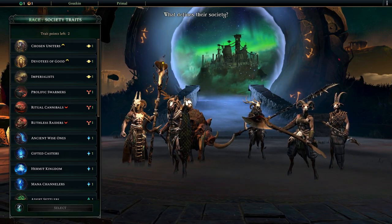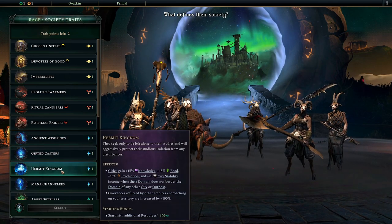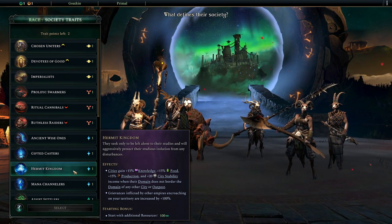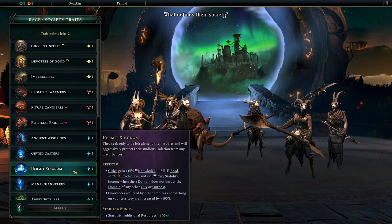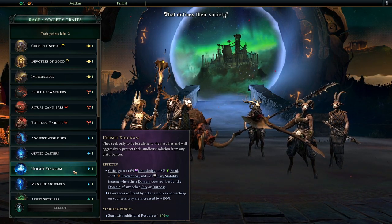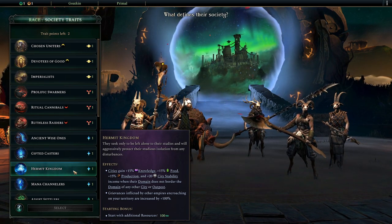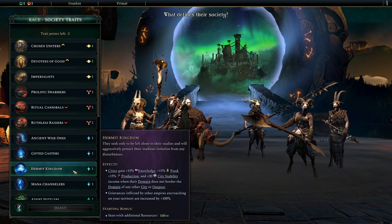Now we picked our society culture - now we can further customize the society. We're going to be a hermit kingdom, which gives us an astral affinity. My cities will get more knowledge, food, production, and stability, but only when their domain does not border another city or outpost. So they're very xenophobic. Grievances inflicted by enemies increasing terrain are increased by 100%, incentivizing me to raise and destroy adjacent cities - a violently xenophobic society that would shift you toward evil pretty quickly.